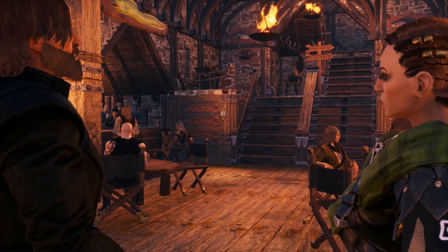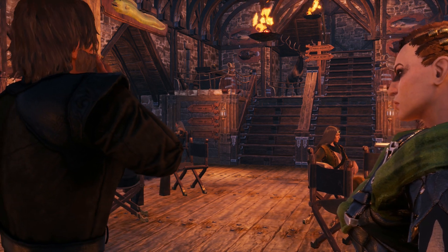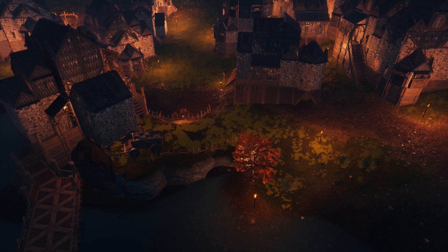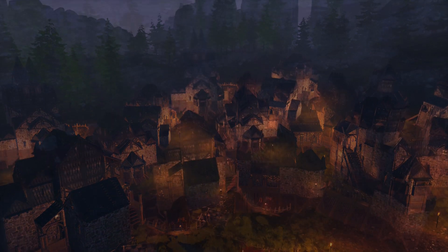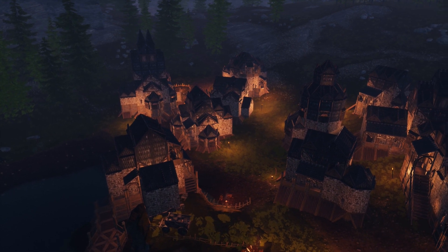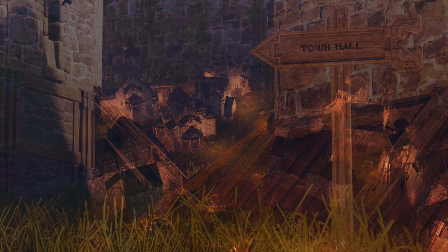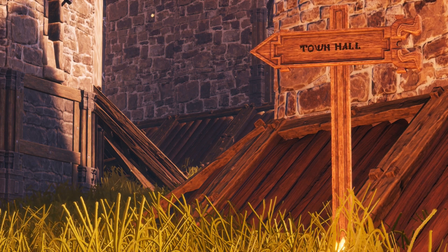As the sun begins to set on another day in Skylake Village, the villagers are warm and comfortable in their beds, and planning begins on the next big endeavour. Now that the villagers have somewhere to live, they need a way to determine their future and debate the village edicts. Next time, we'll be building the town hall right at the centre of Skylake Village.